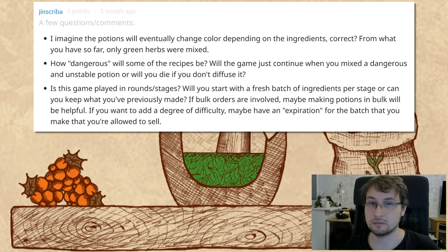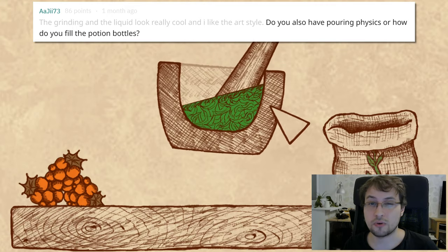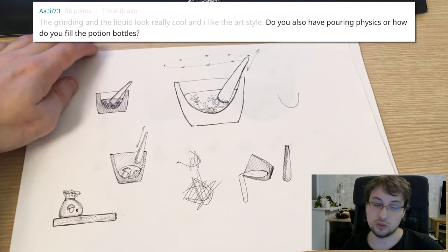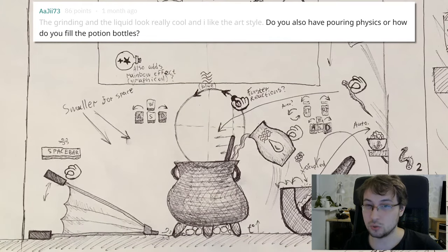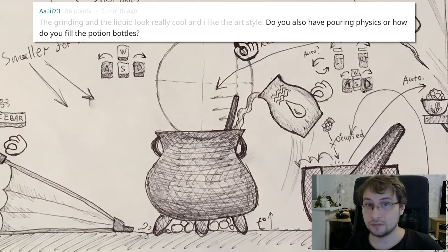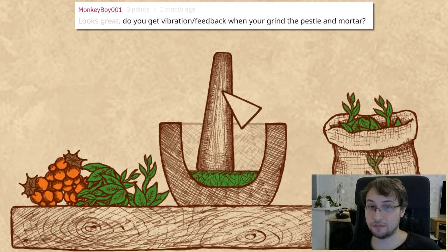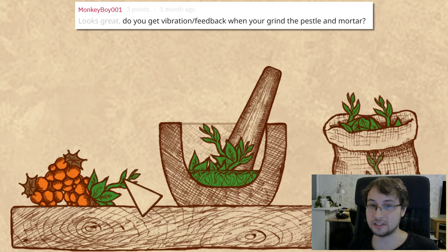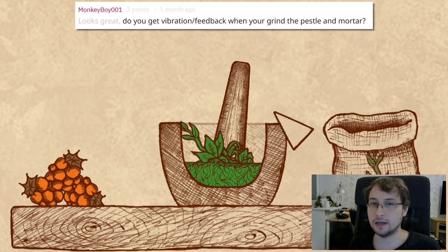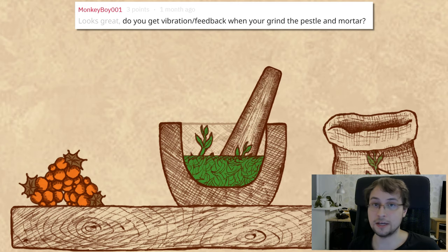Do you have pouring physics or how do you fill the potion bottles? At first I thought about pouring physics and filling bottles, but I'm not sure it fits the current mechanics I want to implement. Maybe some pouring mechanics will be used when making the potion — like adding water into a bowl — but filling bottles? Not sure yet. About vibration feedback when grinding: I always disable vibration on gamepads myself, but I'll ask other gamepad users and we'll see.